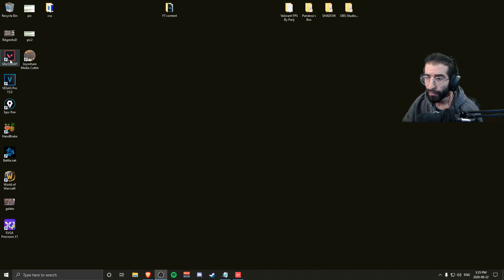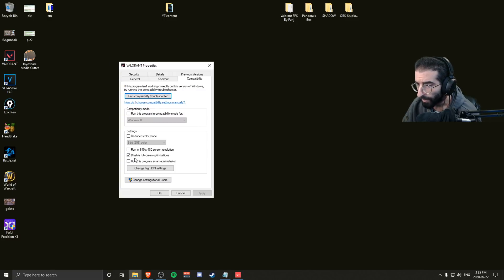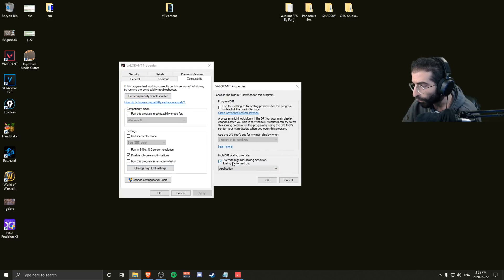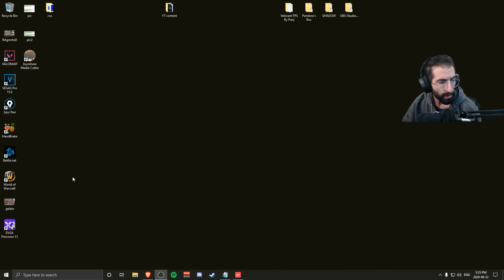First things first, you want to find your Valorant shortcut wherever it might be. Right-click, Properties, go to Compatibility, find Disable Full Screen Optimizations, click that, make sure this is checked. Then click on Change High DPI Scaling Behavior, do Override High DPI Scaling Behavior, make sure that is on Application, and hit OK. Done.